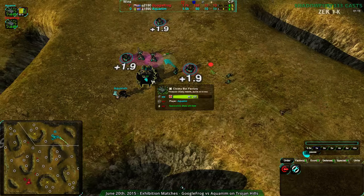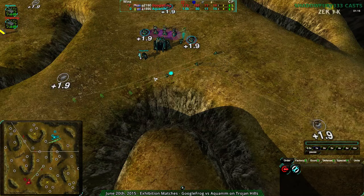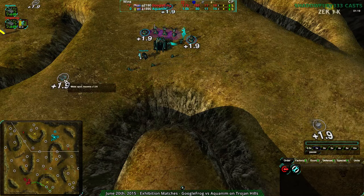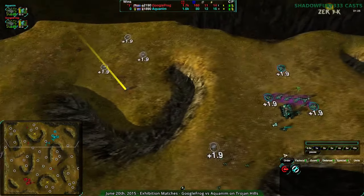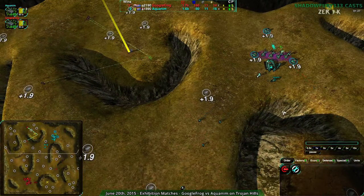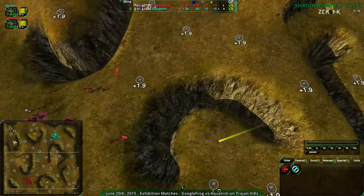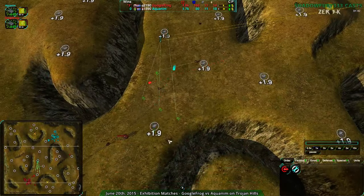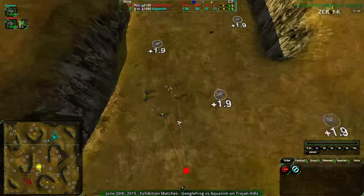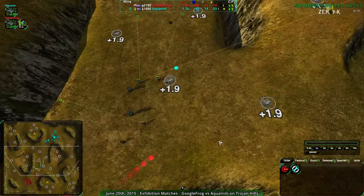In a Cloakie versus Cloakie matchup, the standard progression is glaive into warrior, rocco, or usually glaive to rocco — sometimes glaive to warrior. What I typically find is it stays in glaives until one player figures they can't out-micro their opponent, then they switch to warriors for crowd control, or switch to roccos assuming their opponent will go warriors. After that it usually ends up as rocco-glaive or rocco-warrior, then changes depending on how the match goes.